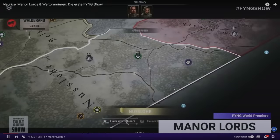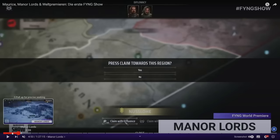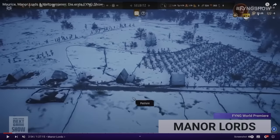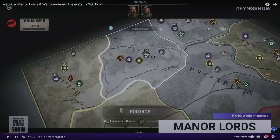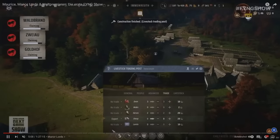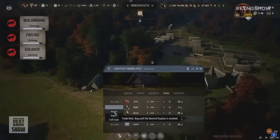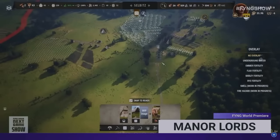Then we get a look at the regions and diplomacy — you can claim regions but you don't automatically get them. You need influence, represented by fist icons at the top. Each region shows its available resources, whether hunting grounds, berries, clay, pottery, mining facilities, or quarry areas. You can see if there are bandits in the area, and you can trade between regions doing imports, exports, or like-for-like trades covering anything from livestock to resources, armor, and weapons.